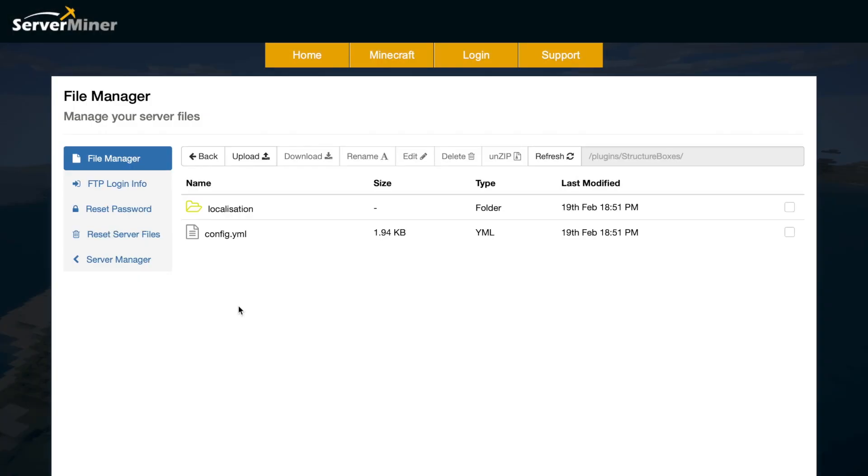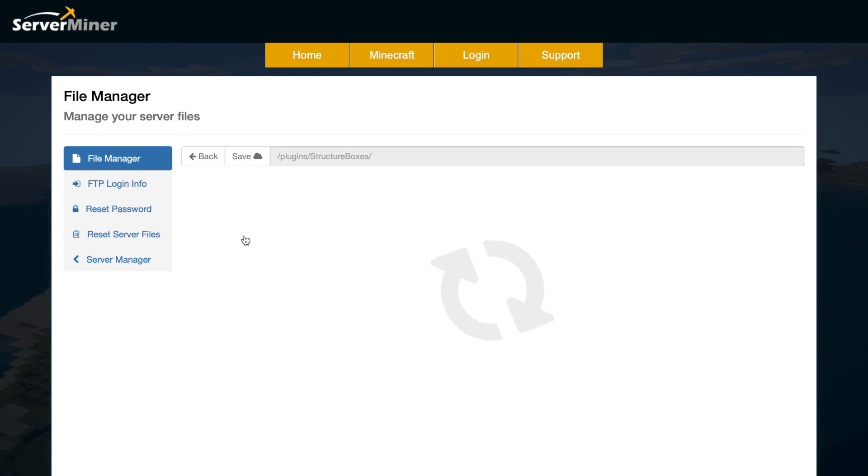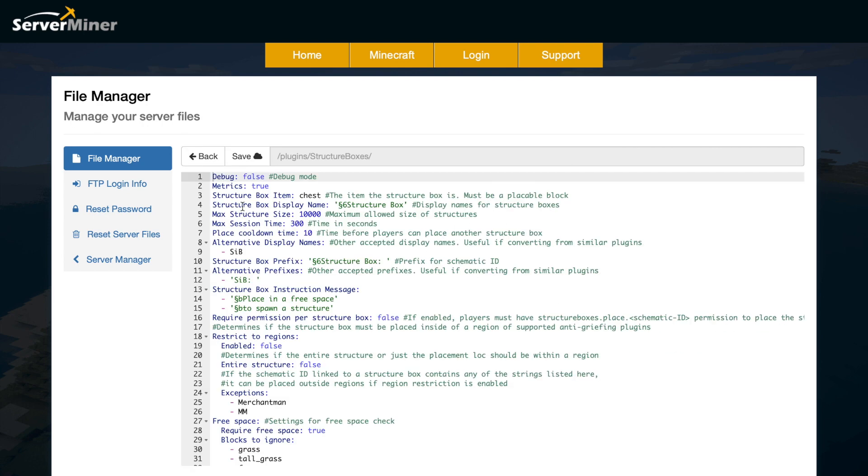Here we are in the control panel — if we go into the config.yml we can see what's in here. At the top we've got the structure box item, which is a chest by default, though you could obviously change it to something else. Then we've got the display name, which is in gold. Then we've got the max structure size — obviously the bigger you go the more lag and the more intense it is for your server, so be careful and don't set that too high. And the max session time is the amount of time you have to undo a placement before you're unable to. The place cooldown time obviously stops people from spamming it and overloading the server.